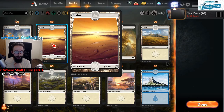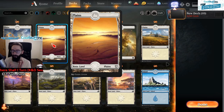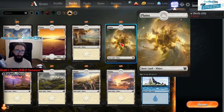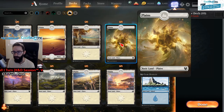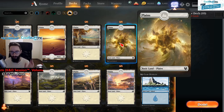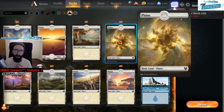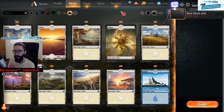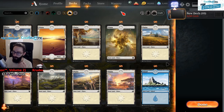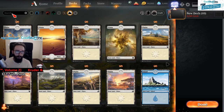There are some lands like the Unhinged lands which are no longer available but will sometimes pop up in the shop. There are also lands you can buy from the shop — this one was around 3000 gold for the Plains, 3000 gold for the Island, etc. Usually they do offer some type of gold deal in the store at different points.